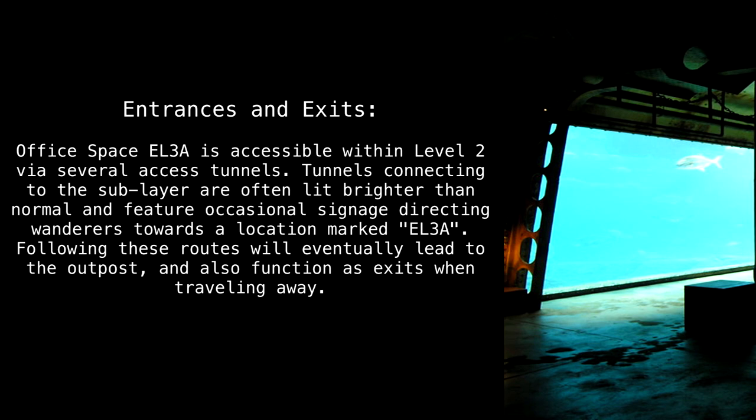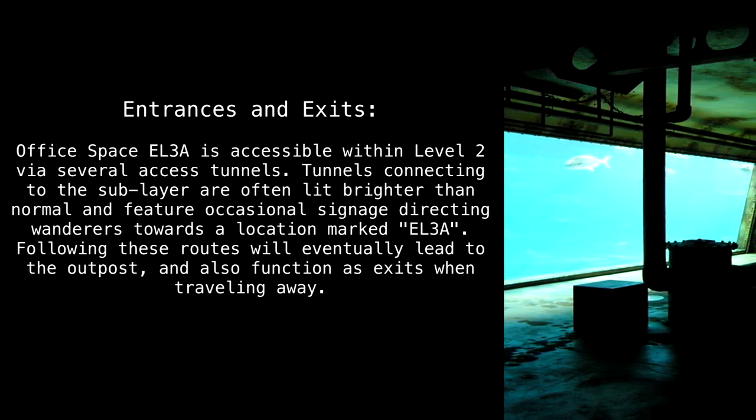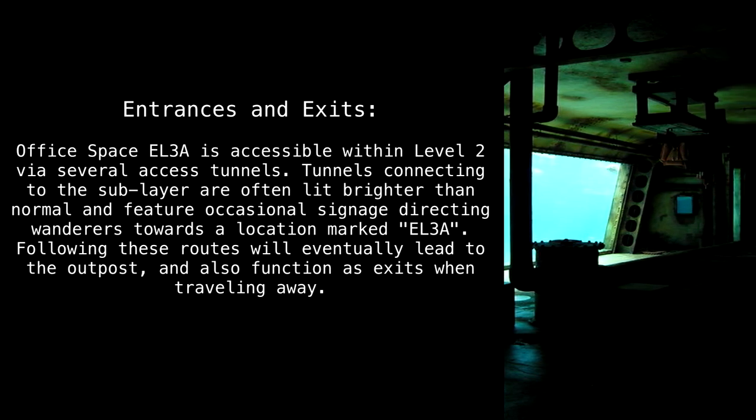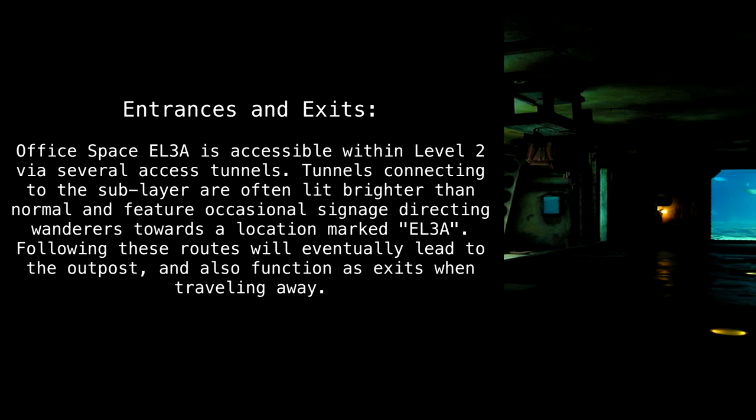Office Space EL3A is accessible within Level 2 via several access tunnels. Tunnels connecting to the sub-layer are often lit brighter than normal and feature occasional signage directing wanderers towards a location marked EL3A. Following these routes will eventually lead to the outpost, and also function as exits while traveling away.